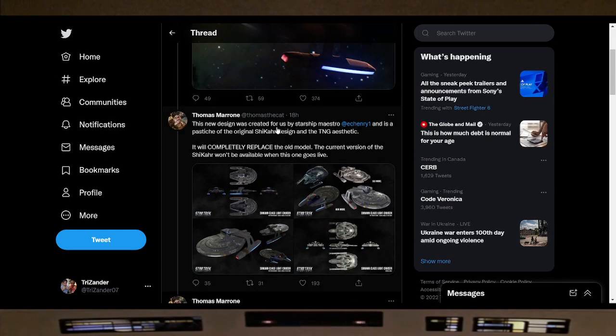The new design was created for us by starship maestro EC Henry. Captains, we'll link his YouTube channel in the description below — he has done some great work for Star Trek Online. Huge shout out to EC Henry. I believe his most recent work was the Da Vinci, a tier 6 skin of the Sabre. This is a pastiche of the original Shakar design and the TNG aesthetic. It will completely replace the old model — the current version of the Shakar won't be available when this goes live. So Captains, get your Shakar on before this goes.